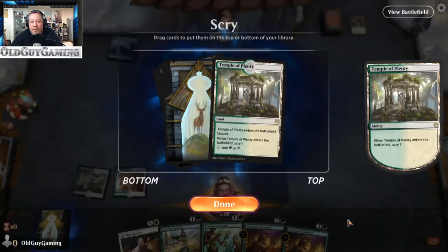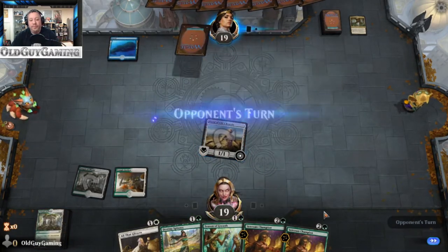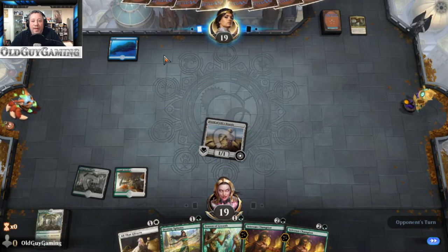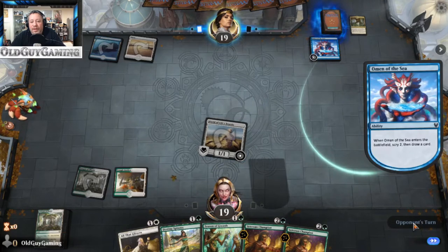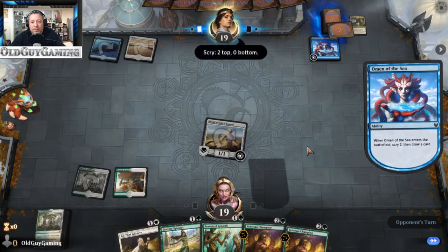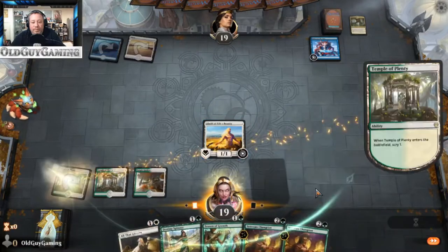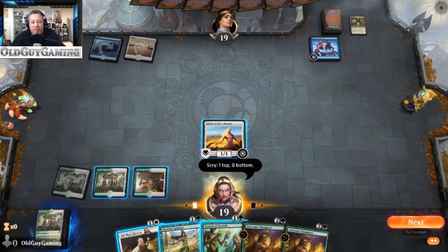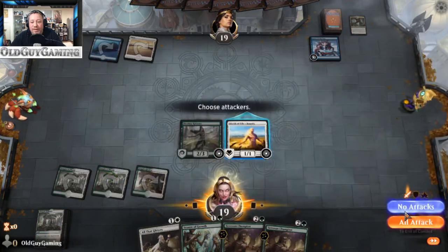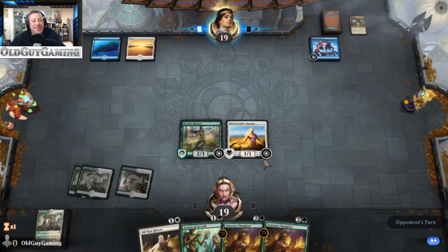There's the champion, and that's the land that we need — perfect. Don't like having to pay life for it, but it is what it is. This does make me wonder... I've been seeing a ton — oh no, this is going to be blue-white control. I've been seeing a ton of Simic Flash and Simic Ramp, and that's still sticking around. But this blue-white control deck is also out there. So we're going to go ahead and drop the Destiny Spinner. That gives me the ability to say that creatures and enchantments — which is pretty much my entire deck — can't be countered.